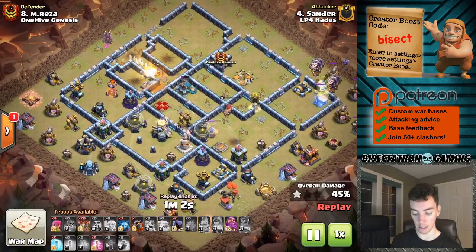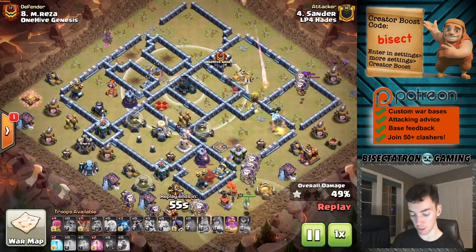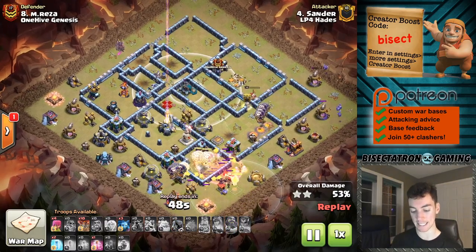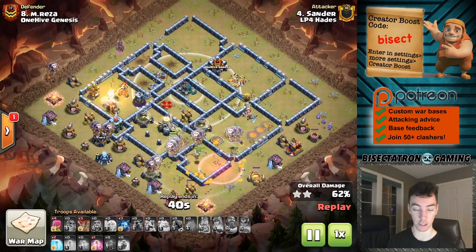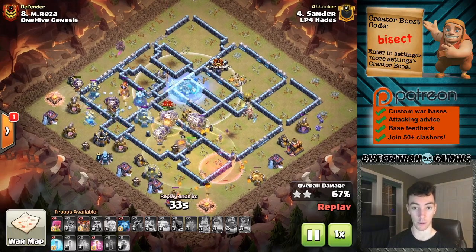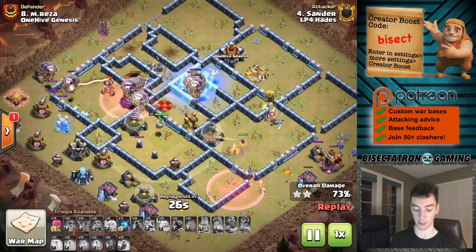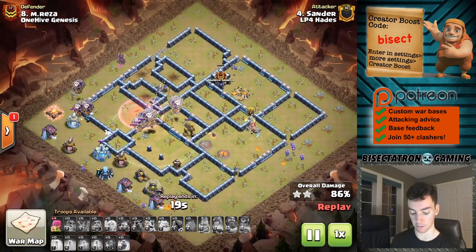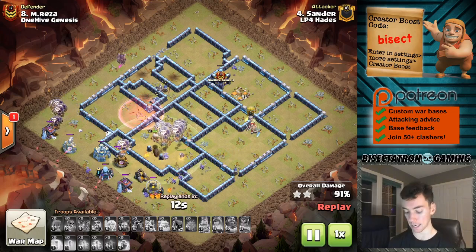One thing we saw in the last attack and we're seeing again here is the use of the Royal Champion coming behind the heroes and going directly into the base to take out those big core defenses. Wasn't as successful here - doesn't quite get that scattershot down. The Royal Champion had some trouble with the single Inferno and the defensive Queen there, but still got some pretty good value. That's a nice little technique - just sending the Royal Champion directly into the base a few layers deep to really get those hard-to-reach defenses. Has to use three freezes here on the scattershot, but it's worth it. A couple balloons track over, get it taken out. Nice use of the Ice Hound to get that freeze effect on the back end of the base. This one's GG.